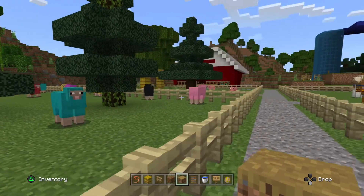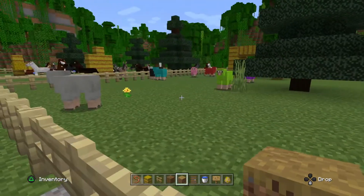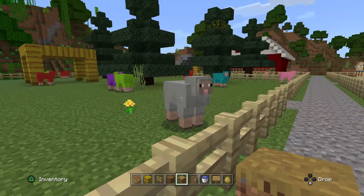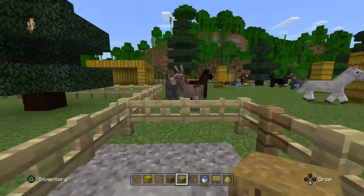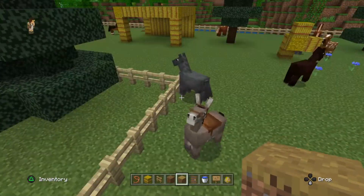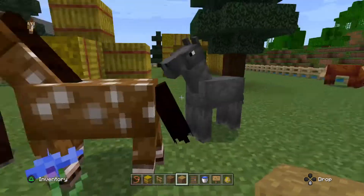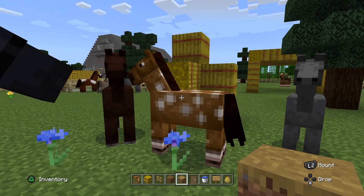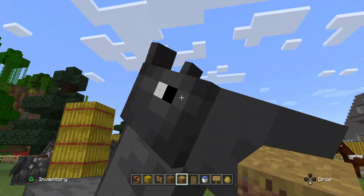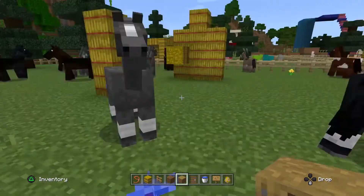Here we have my rainbow sheep. I dyed them different colors — pink, black, green, red, yellow, purple, gray, white, and all sorts. This is my big paddock of horses and donkeys. This horse here is called Popcorn — it went missing and somehow came all the way back from the stable down there. I don't know how.